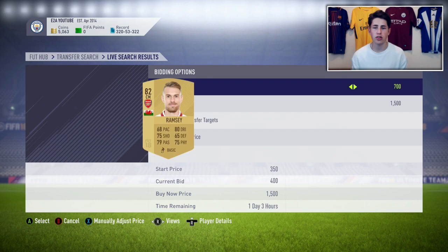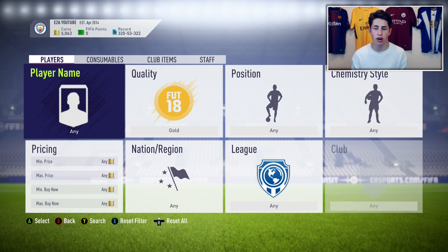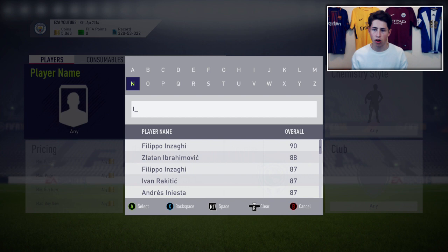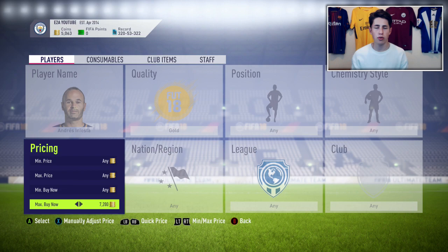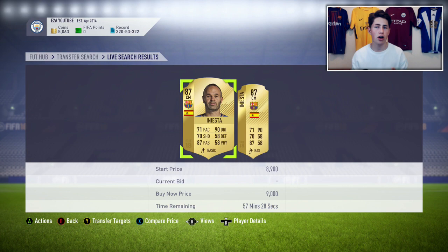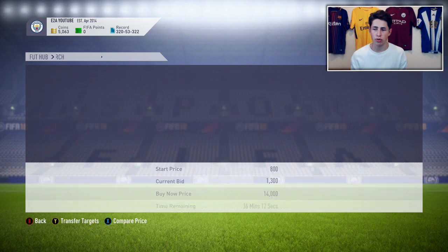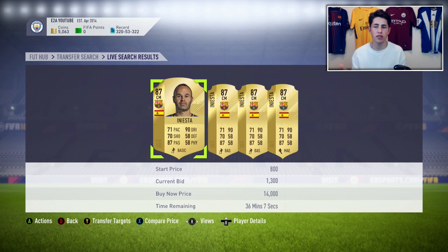You can also do this with really high-rated cards. Let's scroll down to 87s — they're going for about 10k right now. Let's pick a player at random — let's go with Iniesta. He's leaving Barcelona but going to play in Japan. Iniesta is 9k right now — undercut that, try and snipe him for 8.5k or below. Alternatively, set maximum price to 8.5k and spam bids on all these players — maybe 7k, 8k — and you're making about 1,000 coins on each. It's an extremely easy way of making coins.